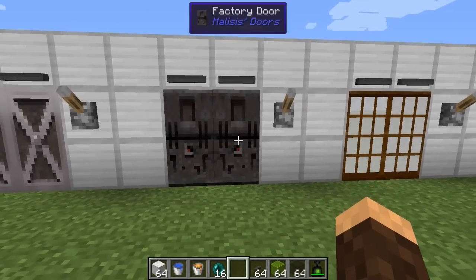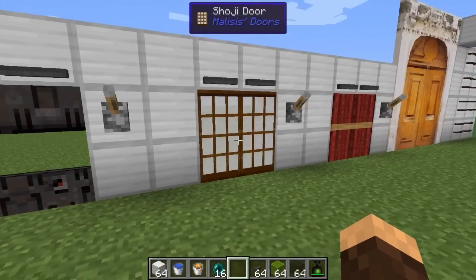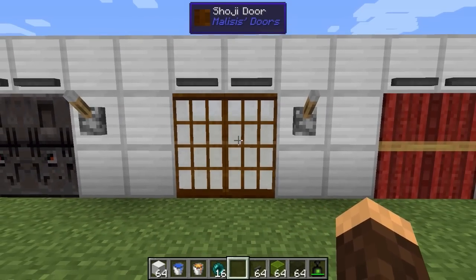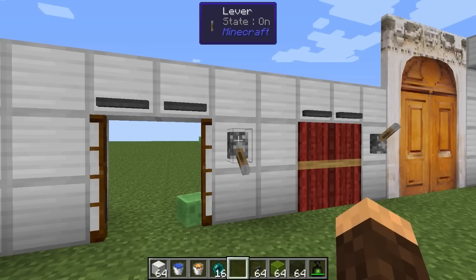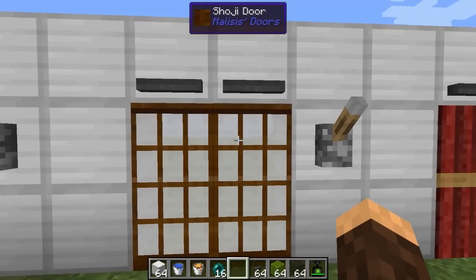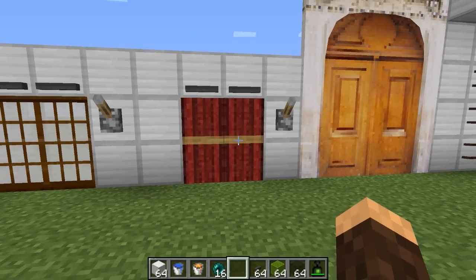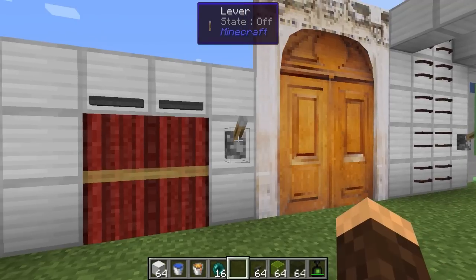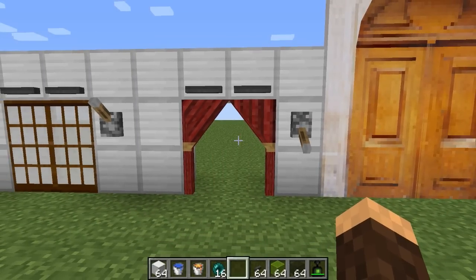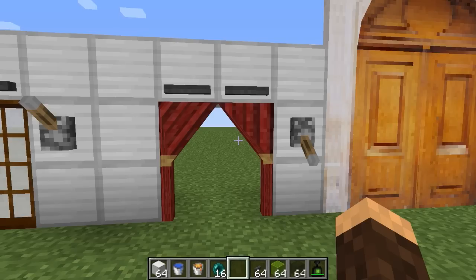You can right-click the factory door and it just opens up — it slides halfway in between, it's pretty sweet. Of course it responds to redstone and player sensors too. Next we have the soji door, which I'm still pronouncing wrong, but it's just a sliding door — kind of like a Japanese door with little panels. It's actually a little transparent. Next up, this one's actually really cool — it's a curtain. You just do this and it opens up like a little curtain. This would be really great for windows on a house — you could have an inset window and stick a big curtain on it. That would be sweet.